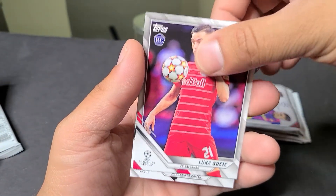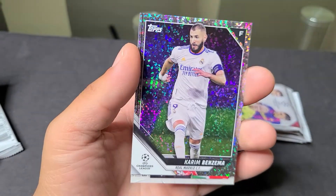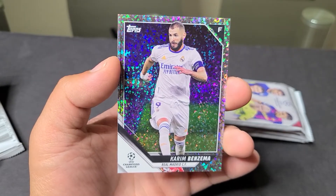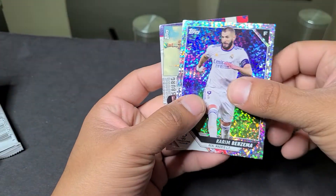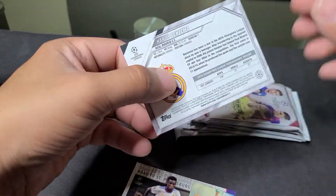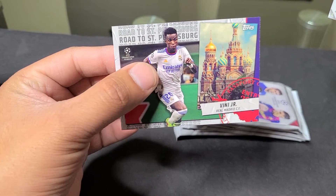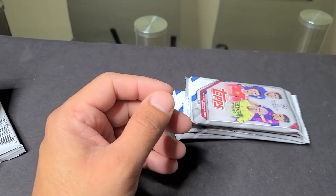We got Lautaro Martinez from Inter Milan, Pedri, Luka Susic rookie, Marcus Rashford from Man U. We got Karim Benzema foil with Real Madrid — this man is a legend. They're saying he should be the Ballon d'Or winner for this year. He has just woken up with Real Madrid and done some crazy things with them. And behind that we have a Real Madrid Vinicius Jr. So two Real Madrid cards — very nice. It's not numbered, but still a very nice card. We also have a Vinicius Jr. Road to St. Petersburg. I really like the style of these cards.